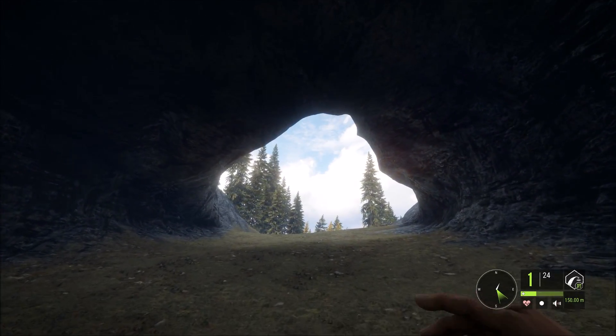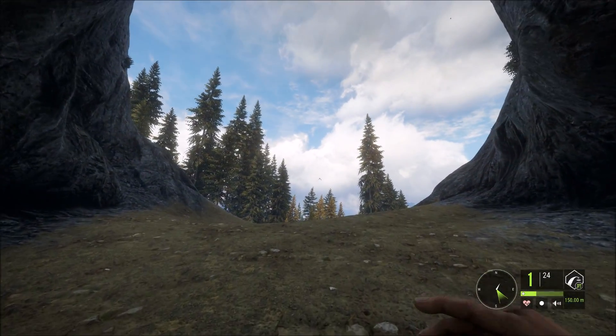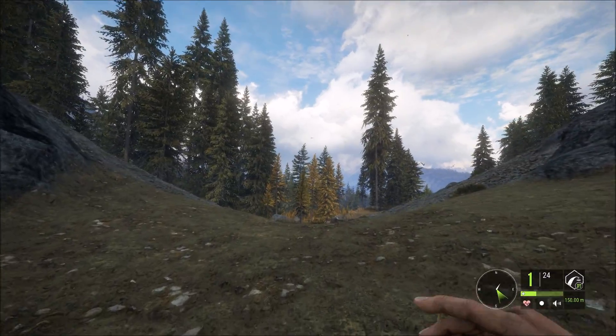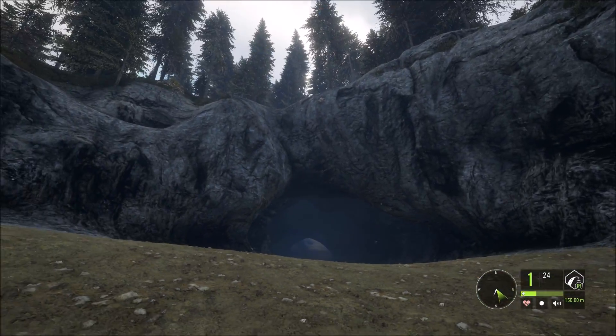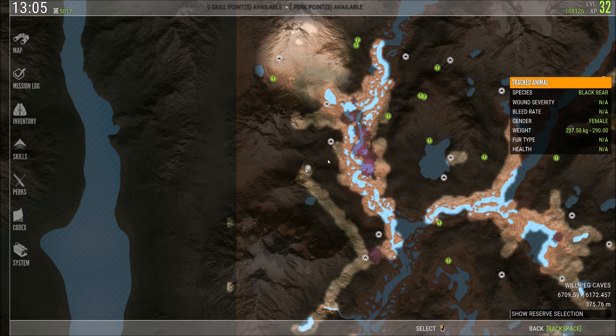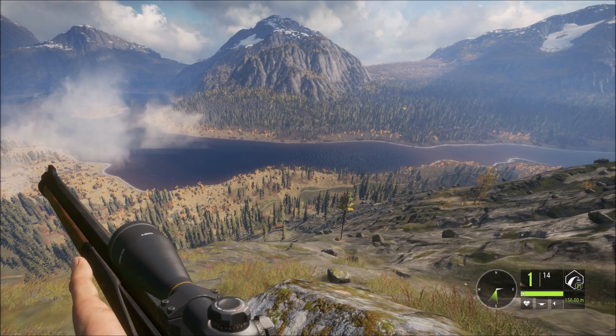Have you found any special locations or items around the map? If you have, drop them in the comments — I would love to hear what you've found and where you've found them. Even put coordinates in if you want, and we can all share our little tips together. It can be very useful for people playing theHunter: Call of the Wild. Here's the location on the map if you just want to see where I am and where the exit is.